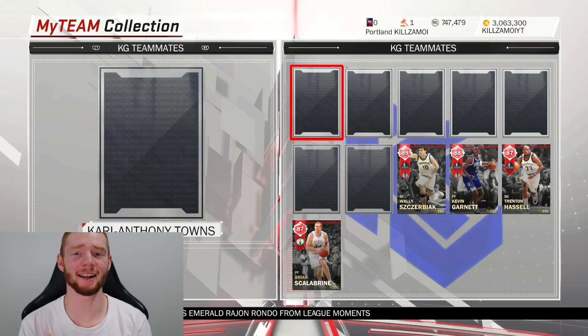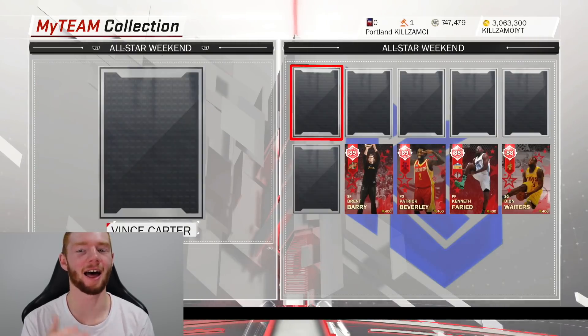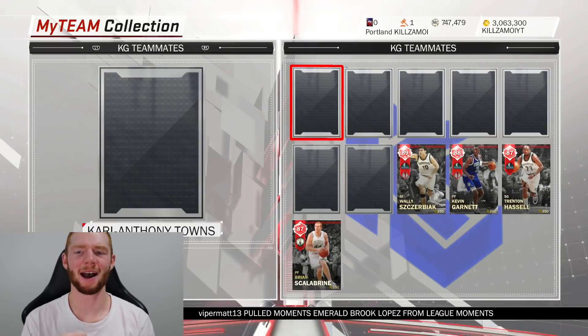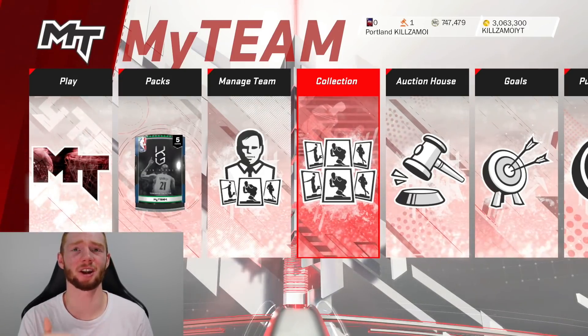My luck really hasn't been the best lately — didn't pull any diamonds this week, only pulled Elgin Baylor last week, pulled none out of Clutch Closers, and none out of Prime Time. The All-Star Weekend one was pretty nice though — I did pull Vince Carter. But my packs have definitely been pretty dry recently.